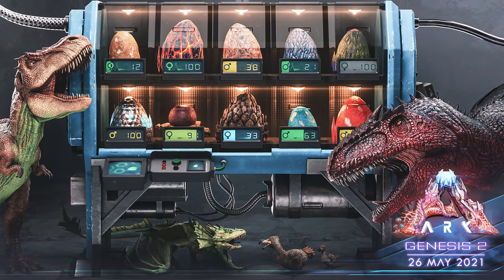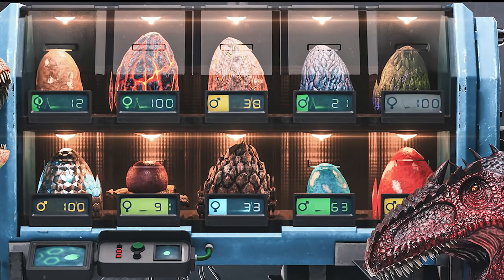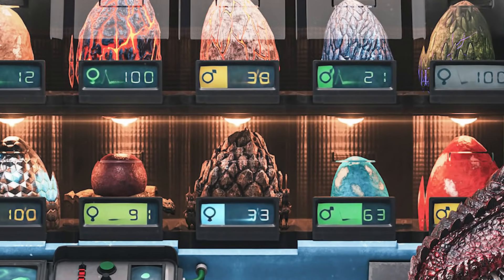On to the next one — the egg incubation device. We saw this before and it seems to be very close to the original concept, with a further glimpse at the information we're going to get to see. On this screenshot you'll be told if it's female or male and its incubation level. As well as if they've got any mutations, which means breeding for mutations is going to be so much easier with this device.